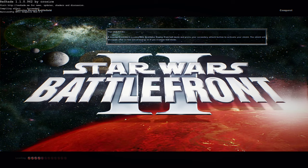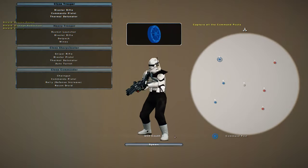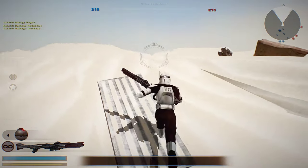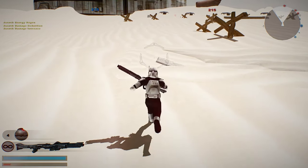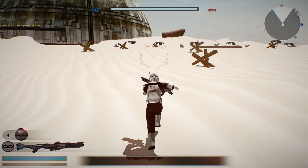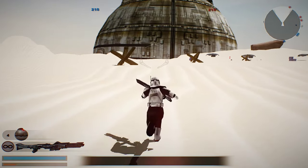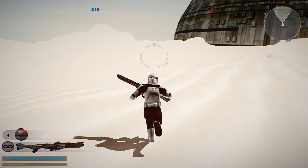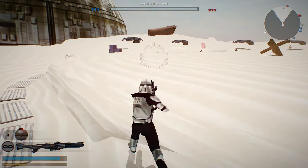Welcome back to a brand new Battlefront 2 mod gameplay. This is by SavageGamerPlays, and it's called Tatooine Desert Battlefield. I highly suggest trying this out. There are a few issues with the map, like the AI pathing is really not good when it comes to the trench areas. And you can actually see a few holes in the trenches — not so much on the Republic side, but more so on the Separatist side. But I do love me some Tatooine trenches.